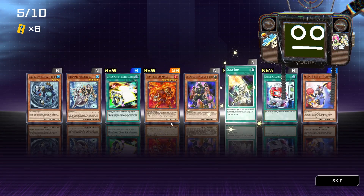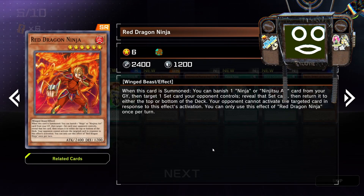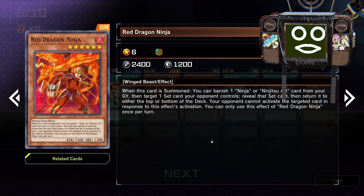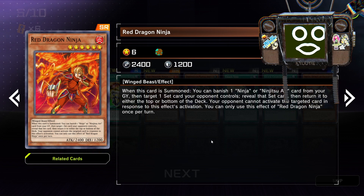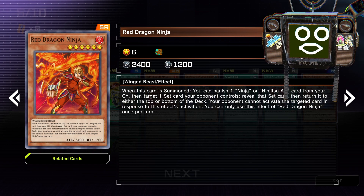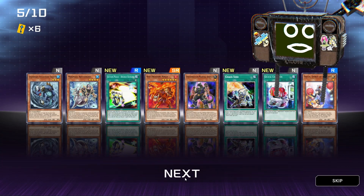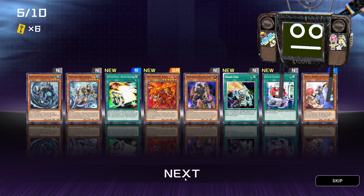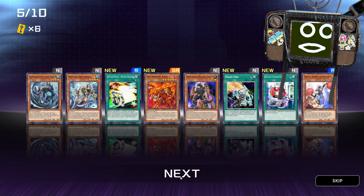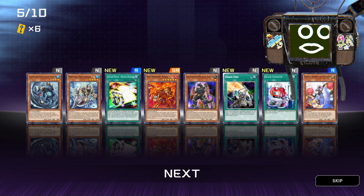Red Dragon Ninja. When this card is normal summoned, you can banish one Ninja and Ninjitsu Art card from your graveyard, then check one set card your opponent controls — reveal that set card — then return it to either the top or bottom of the deck. Your opponent cannot activate the targeted card in response to this effect's activation. You can only use the effect of Red Dragon Ninja once per turn. Kind of an oof here, because I just did the Gen X stuff to get enough gems to open this, and there were ninjas and junk in there. I didn't want ninjas or scrap.